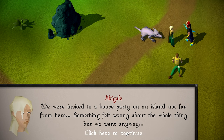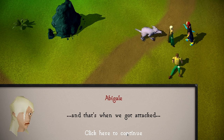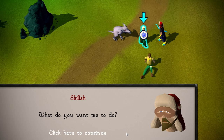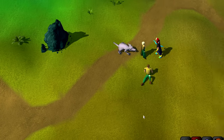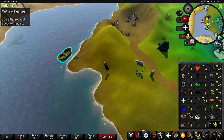Abigail explains: they were invited to a house party on an island, something felt wrong but they went anyway. The house was creepy, everything seemed fine, and then they got attacked. Huey bought her enough time to find an old boat, but when she went back it was too late. She's scared he won't make it and wants justice. She tells us to use the boat to get to the island. I think I kind of remember what this is now — it's basically an Old School RuneScape Scream movie, which is actually pretty cool.